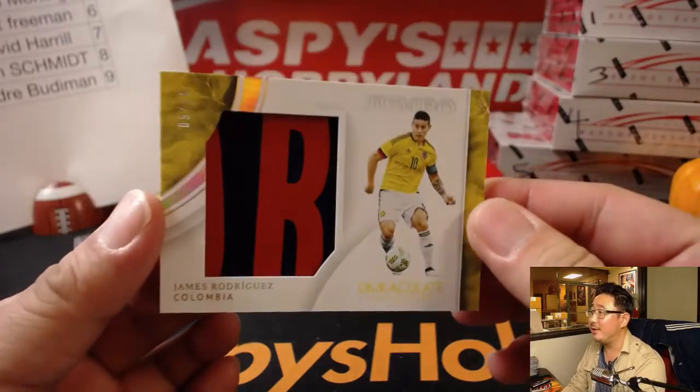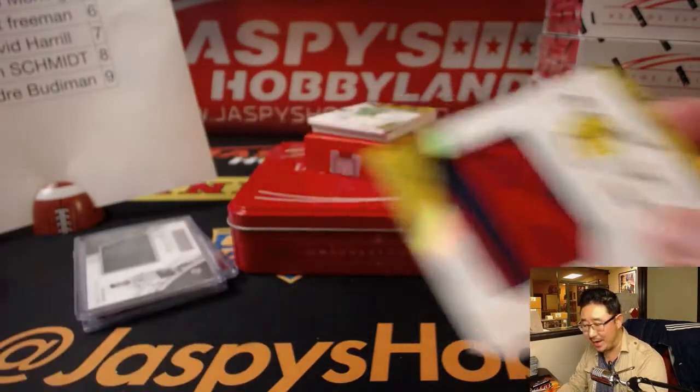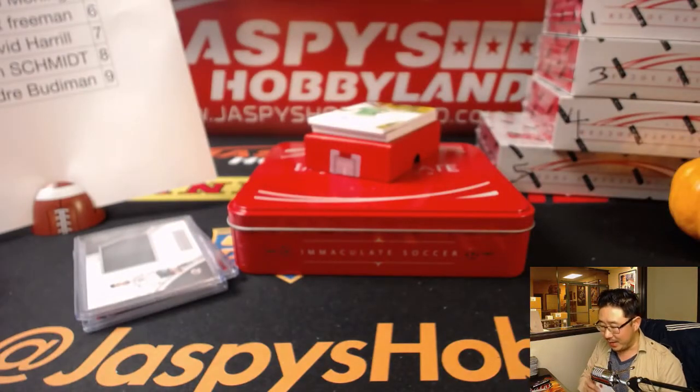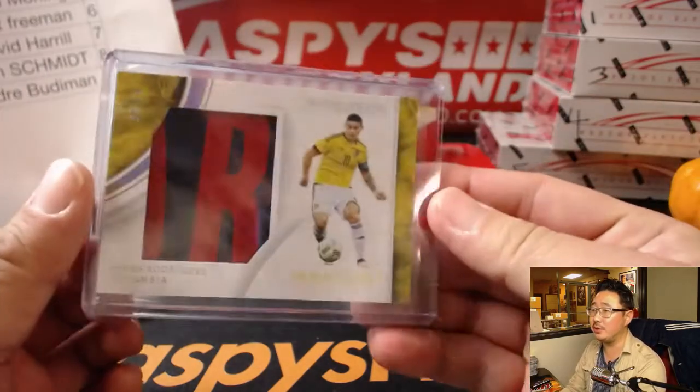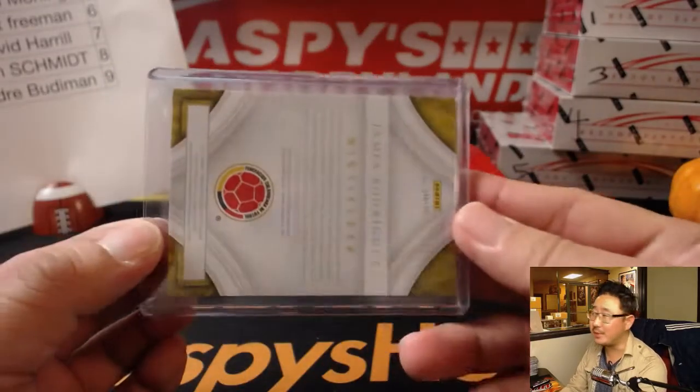There's the James Rodriguez — 9 out of 10, number nine. Andre with the number nine. One off the jersey number as usual — that's usually what happens here at Jaspi's.